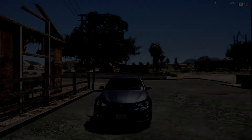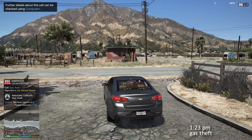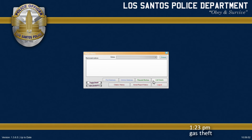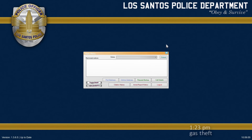Dispatch: Lincoln 18, show me 10-41, 10-8. Unit 1, Lincoln 18, citizens reporting at 484 and Grande Sonora Desert. Copy that, go ahead, show me en route. We've got reports of a gas theft out in Grand Sonora Desert — heading over to the scene now.